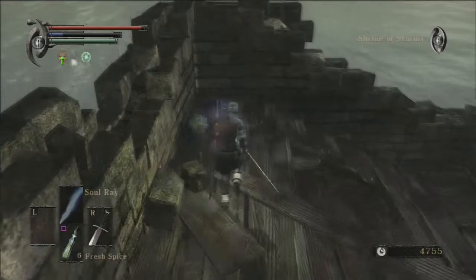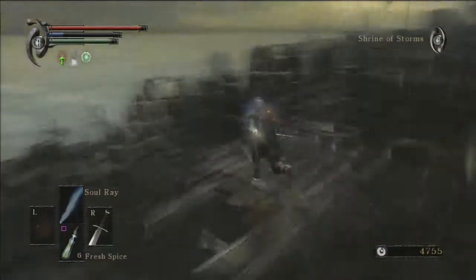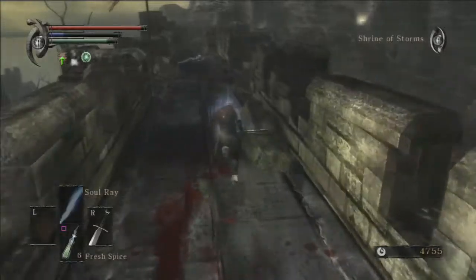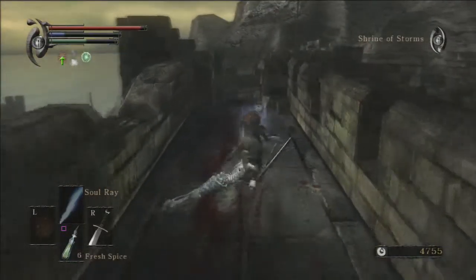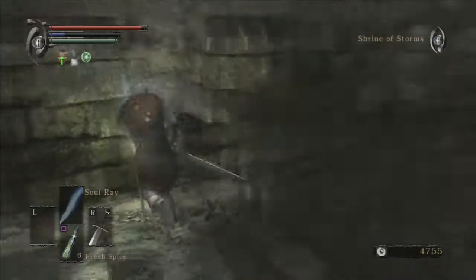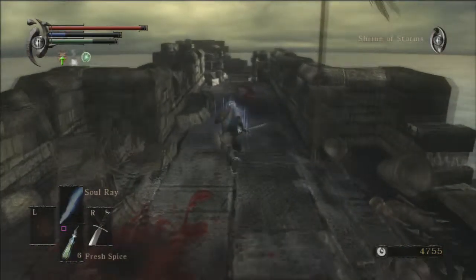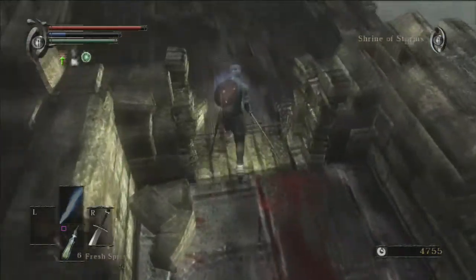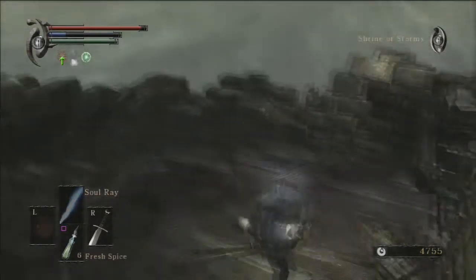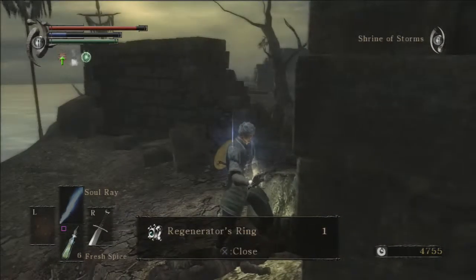There is a shortcut we can do here — we can stand just up here and roll, and we'll end up on that wall. That'll be a massive shortcut. Actually, let's just go for it. There's Sparkly the Crow and all of that stuff, but you don't really need old Sparkly. And there you go — that is a massive shortcut that we just did.